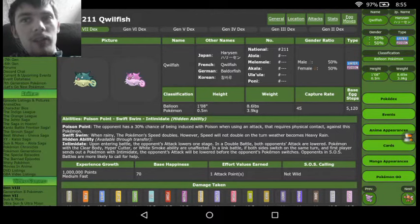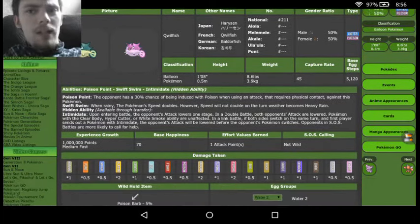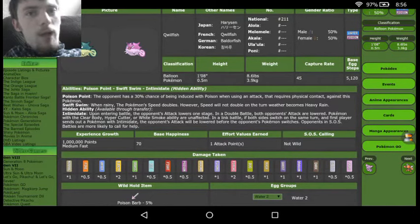Quillfish is actually a very similar Pokemon to Pokemon like Tentacruel. We see that we have the pure Water and Poison typing, meaning we are going to actually get that normal damage from Grass now, since Water is weak to Grass and Poison is resistant to Grass, the two cancel out. Meaning our only real weaknesses are going to be Electric, Ground, and Psychic.